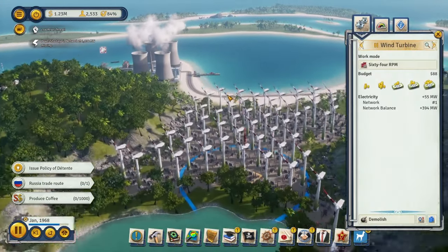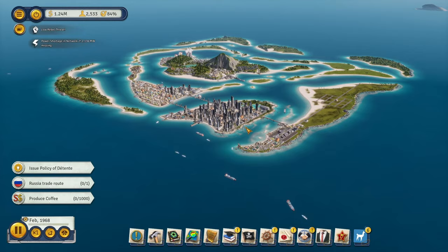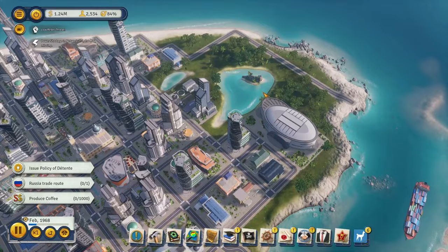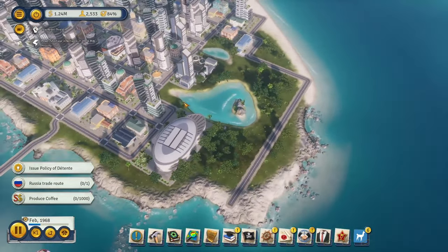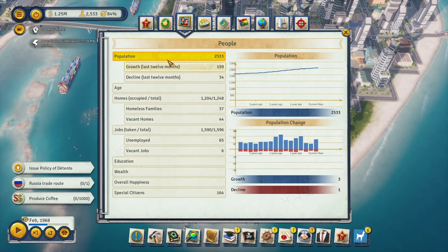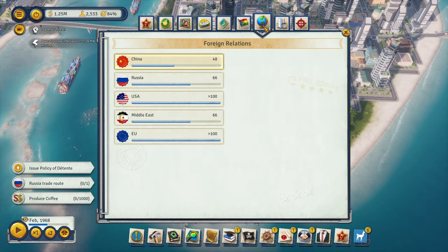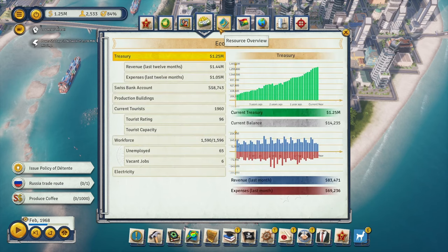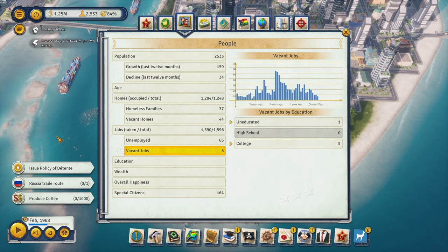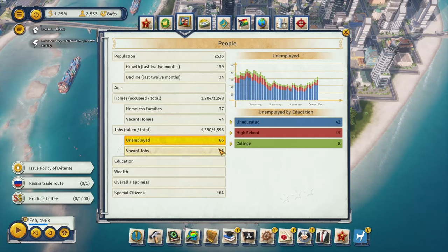We're absolutely cooking — we have over a million dollars and the island is looking really good. We finished up most of this island; there's still a back area where I can throw down filler buildings. There's a low rebel threat, which is weird considering our liberty is permanently at 100. It might be due to having so many unemployed people, so we need to deal with that.